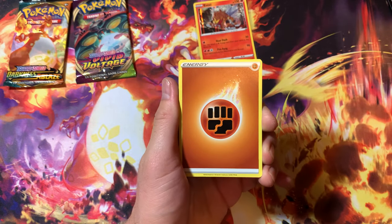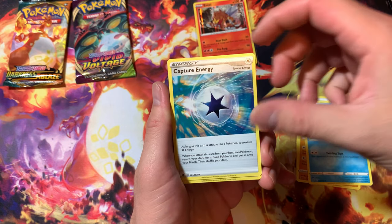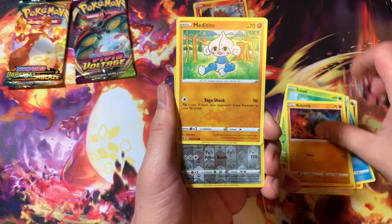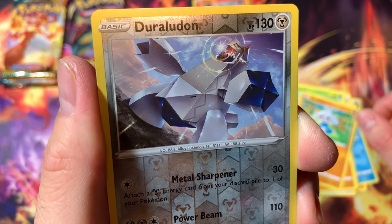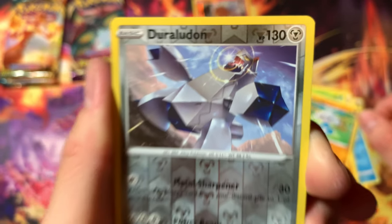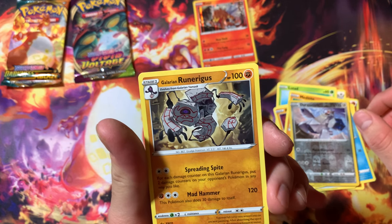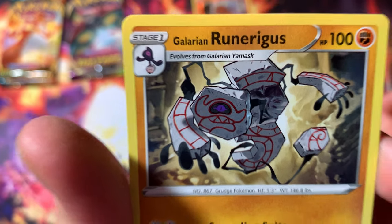Got a fight energy, Palpitoad, capture energy, Stufful, Croagunk, Growlithe, Rolycoly, Meditite, and Duraludon — it's a pretty good card, like the reverse. I don't know why it's all blocked up though, like a building. For rare we got Runnerigus. It's like an ancient rock Pokémon, might have seen that in real life.